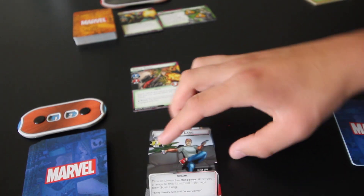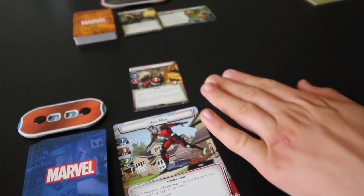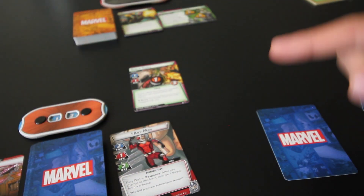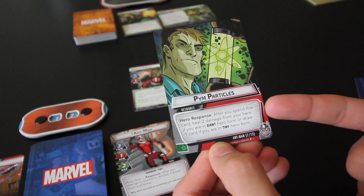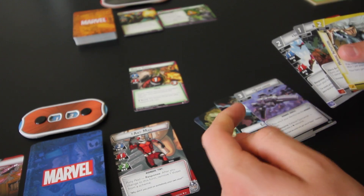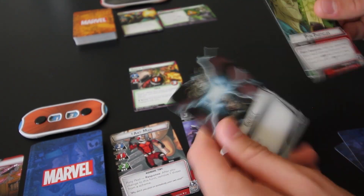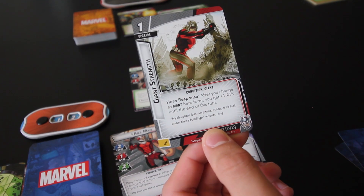I'm going to go into my Giant hero form first. After I do that, I deal 1 damage to the Goblin Thrall, putting him down to 2 hit points. Then I'm going to play Resize to change to my other hero form — going tiny — and draw a card. That removes 1 threat from the scheme. The card I draw is Pym Particles, a resource that gives 1 wild resource. After you spend this card, you heal 2 damage from your hero if you are in Giant hero form, or draw 1 card if you are in tiny hero form. Since I'm in tiny form, I'm going to spend Pym Particles and Energy to play the Quinn Carrier and draw 1 card — which is Giant Strength, a cost 1 upgrade that gives plus 1 attack after you change to Giant hero form.